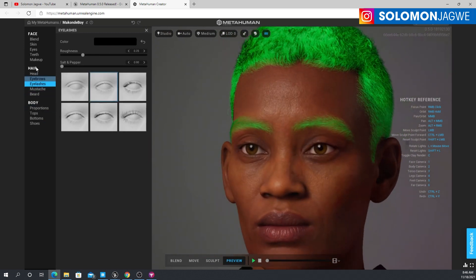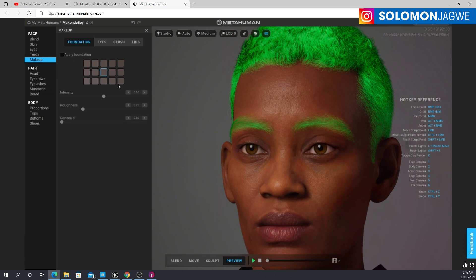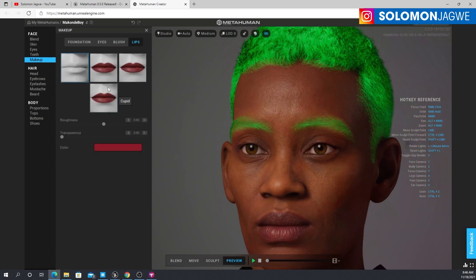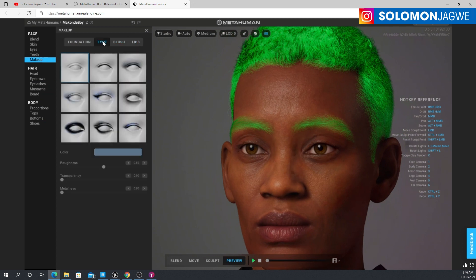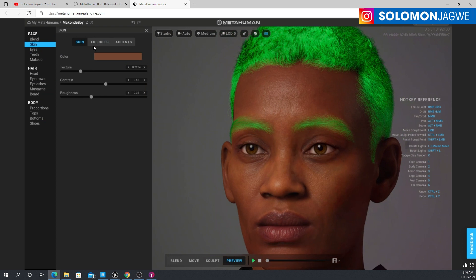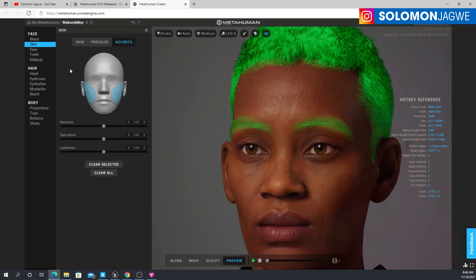So there you have it — this is one of the additions in the new MetaHuman. Then we go to eyelashes. Under makeup, under blush, there are some new improvements as well, and at the lips some adjustments you can do under the eyes. Overall, it's not like a huge change per se, but you can see they're working behind the scenes to add these kinds of controls and make it better.